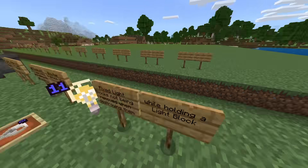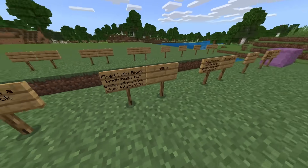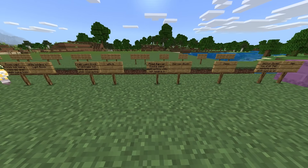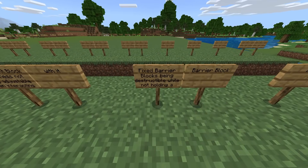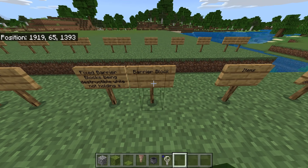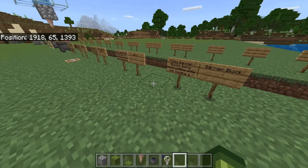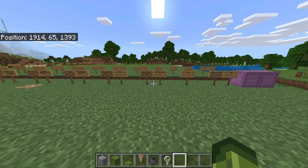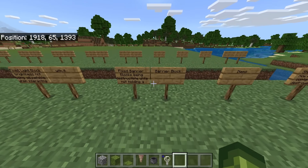Fixed barrier blocks being destructible while not holding a barrier block — this was a bug where you were able to break them in survival. Really weird bug, I remember checking it out in the betas.